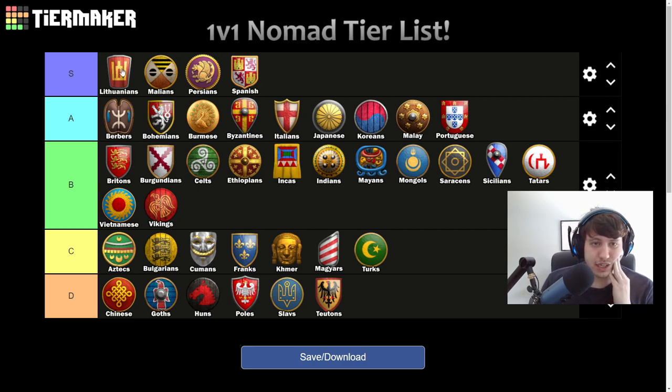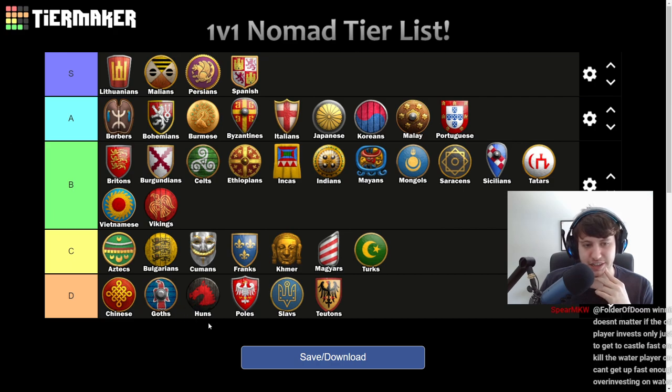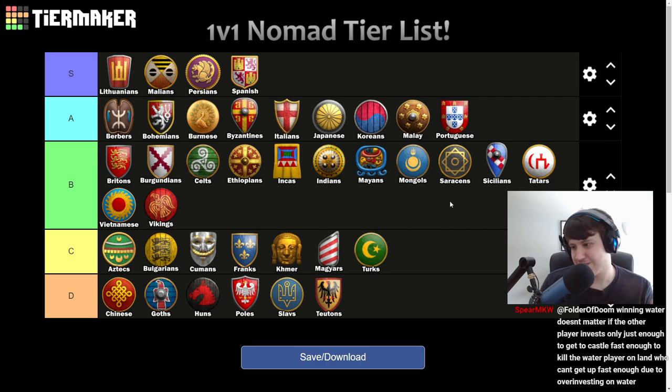Reviewing the full tier list — S tier is exactly the four civs I expected going in. A tier are really consistent safe choices, though Bohemians still feel a little suspect. B tier I like all of those civs — fine. C and D tier there are situations where all those civs can shine — it's just that you wouldn't feel happy about randoming any of them. Chinese and Huns are definitely D tier, but a lot of the others could be shuffled. Happy with this as my 1v1 Nomad tier list. Let me know in the comments what you think.